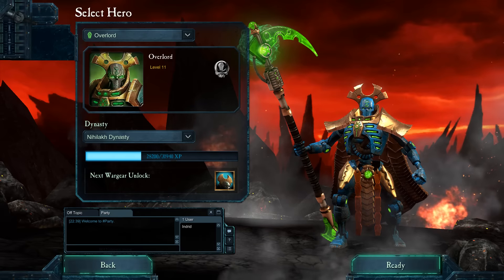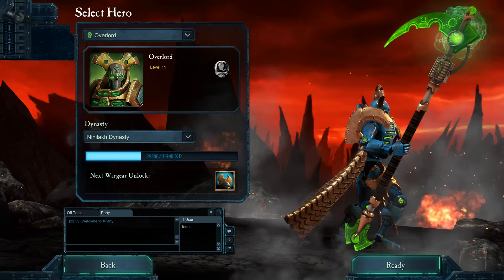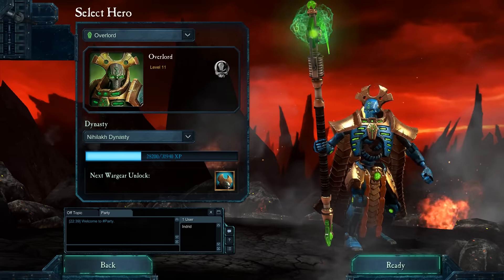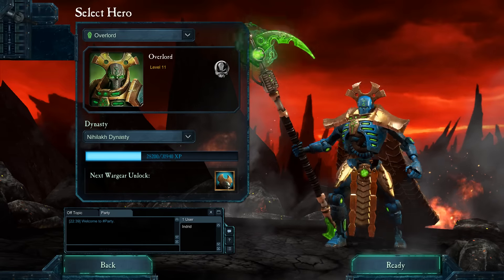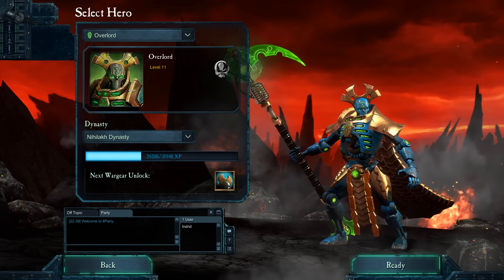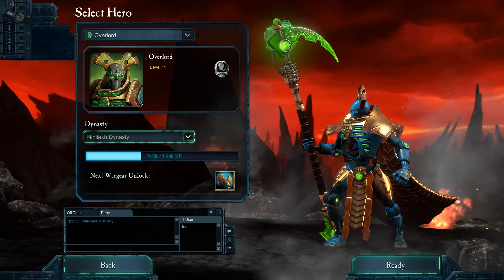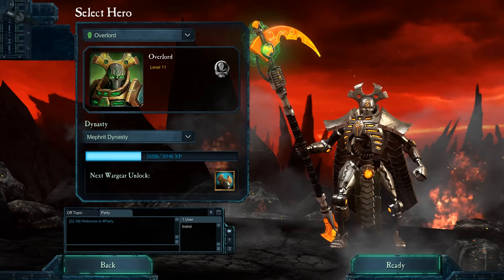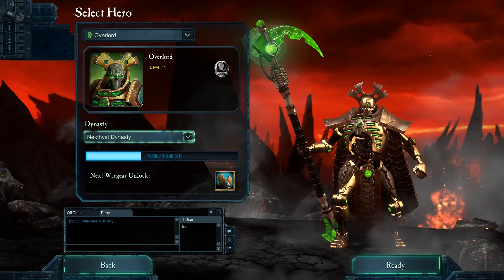Hey people, Indrid here. It's a Necron Overlord - mine's level 11. Look at him go, looking pretty damn cool. I love this cape thing. So this is a new hero for the Last Stand, added by Relic as a kind of fifth anniversary thing for Retribution. It's free if you hurry up - if you get it before the 15th of March you don't need to pay for it. A bunch of color schemes in there, pretty cool.